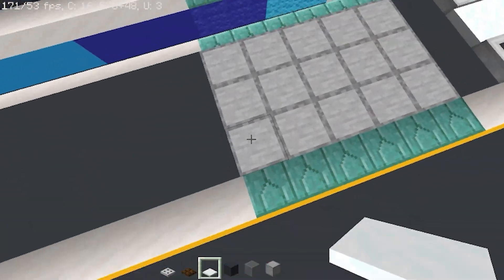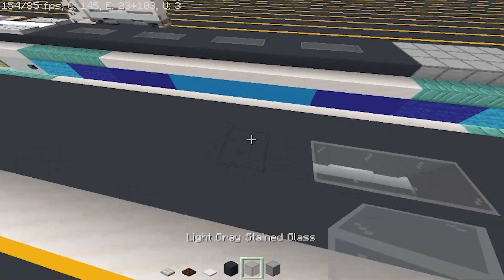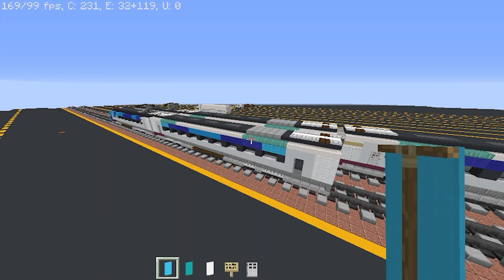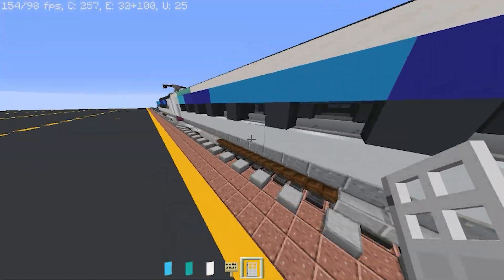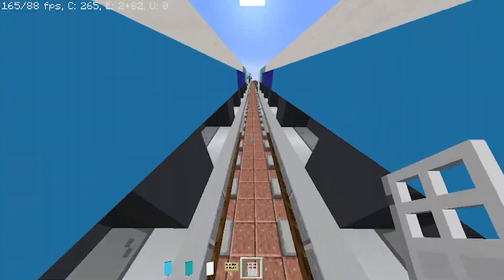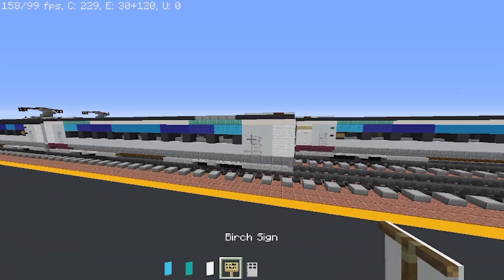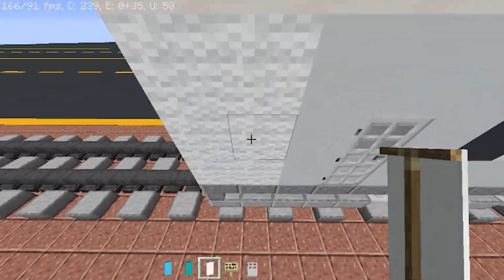Go two blocks from the smooth stone, punch out three holes, and repeat that pattern for the windows. Fill in the arches of your doors. You can also add some banners and decorations if you want.